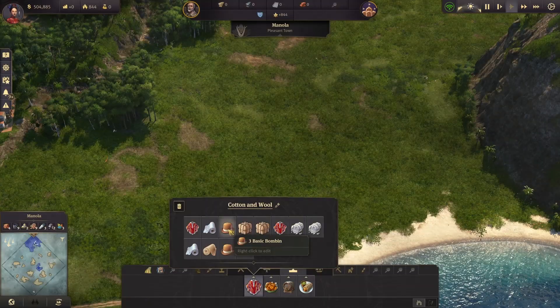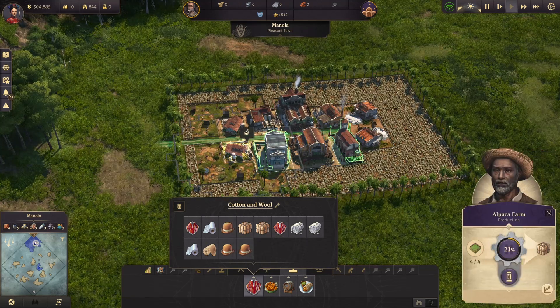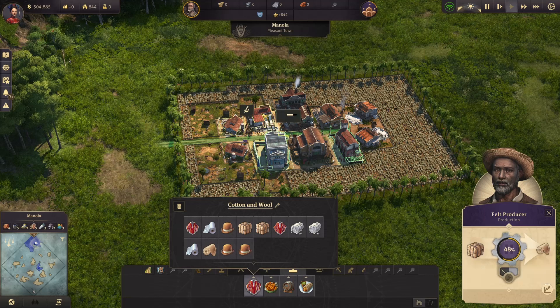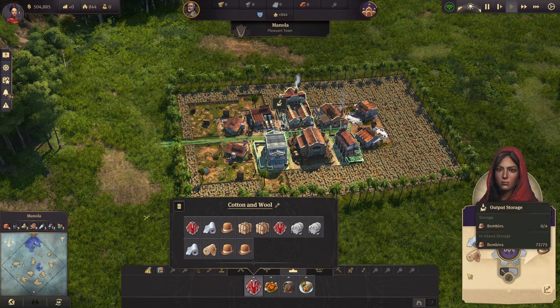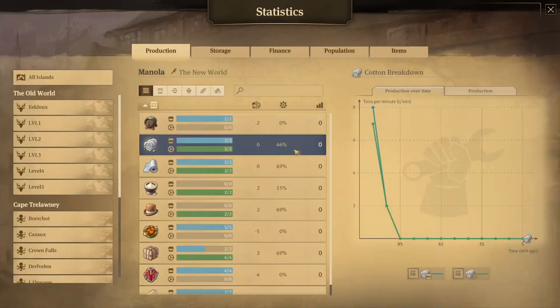Last but not least, if you start to have obreros, you're going to want the bombin production. This will use both alpaca wool and cotton — the cotton will be made into cotton fabric, the alpaca wool will be made into felt, and then both the felt and the cotton fabric will be transformed into bombin in the bombin weaver. In the middle, as always, we have a fire station, police station, and warehouse.